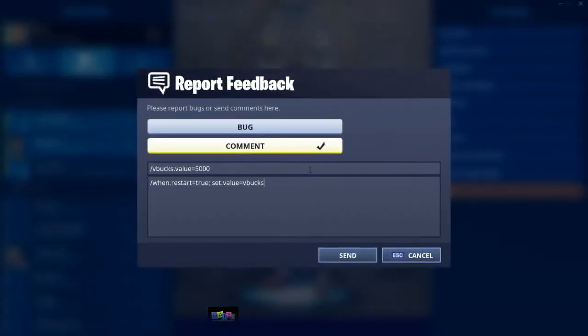Make sure you spell everything correctly otherwise this will not work — pause the video to copy the code into your own Fortnite feedback box. This glitch works for all consoles and you can decide how many V-Bucks you want by changing the number. Don't go too crazy — if you stay below 10,000 V-Bucks you should be fine and won't risk getting banned. Press Send and then Confirm.